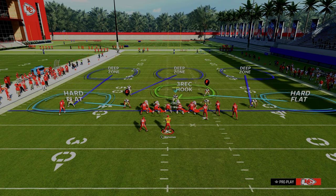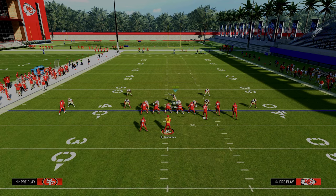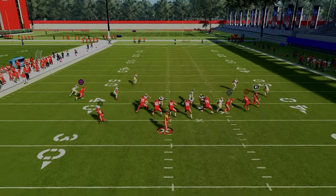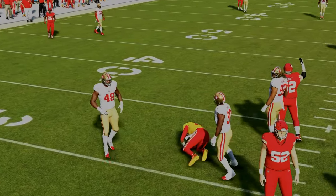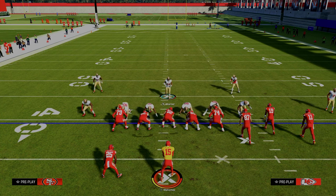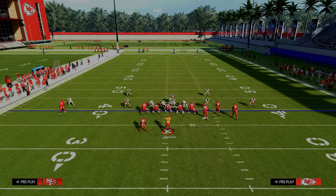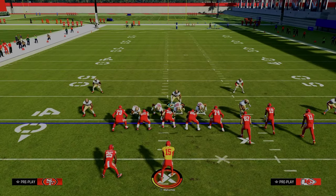One of the things that's really important when running this specific setup is you want to reseam flat this linebacker on the left hand side - that is super important. As you can see, you get really nice pressure out of 6-1 with this setup, and you're also able to craft a lot of really nice coverage adjustments. If you don't want to shade down, just play cover two on the right.